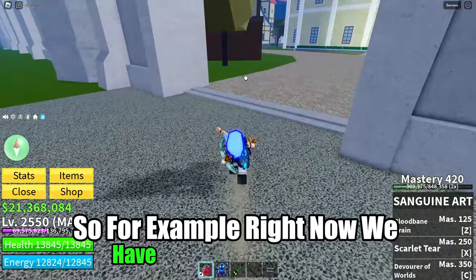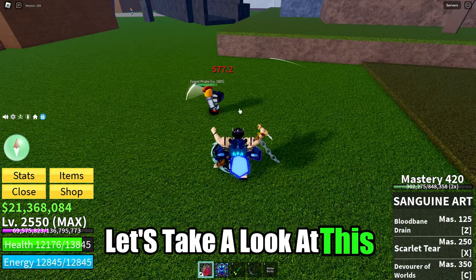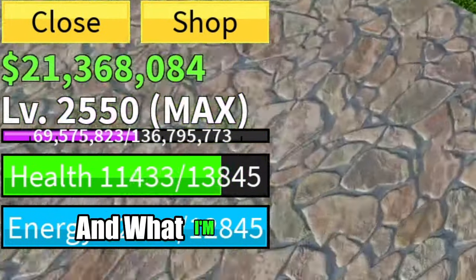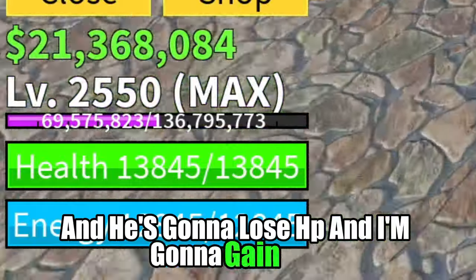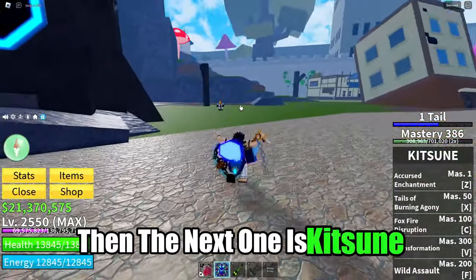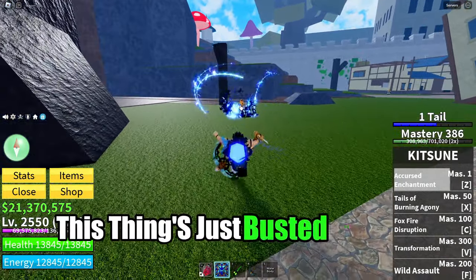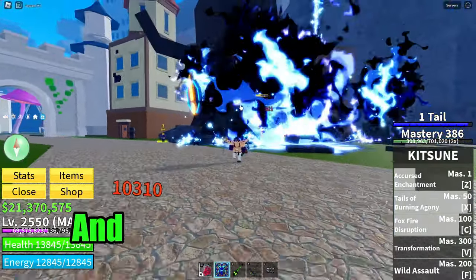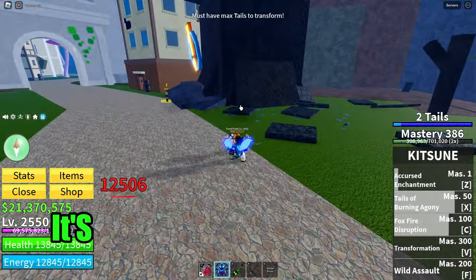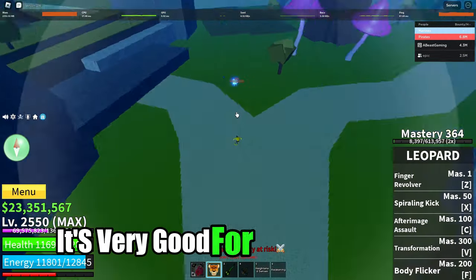With Sanguine Arts, the reason this build is super overpowered is — look, my life is going to be low and I press A right here and the enemy loses HP. Kitsune is honestly self-explanatory: it's just busted and overpowered right now. It's very good for hybrid builds, but really it's good for all builds pretty much.